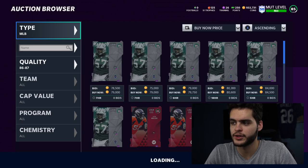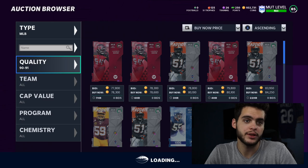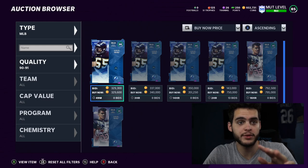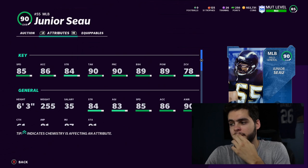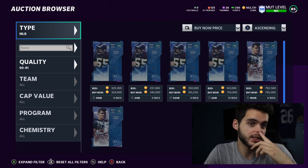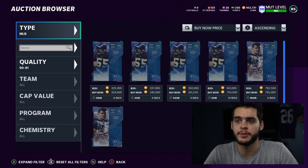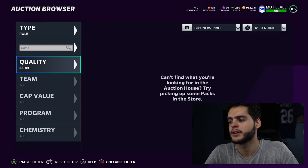Middle linebacker is tough — I don't love many of the options, but if you have to choose, it's Junior Seau. He's expensive right now but has great speed, hit power, and block shed — kind of a Ray Lewis build that can do everything except zone. Personally, I rock with Sam Mills while I build him up, paired with the Superstar MVP Devin Bush. That's my personal MLB loadout.